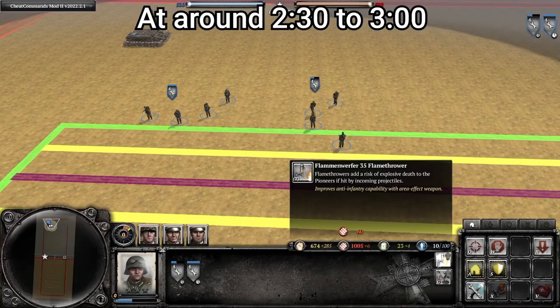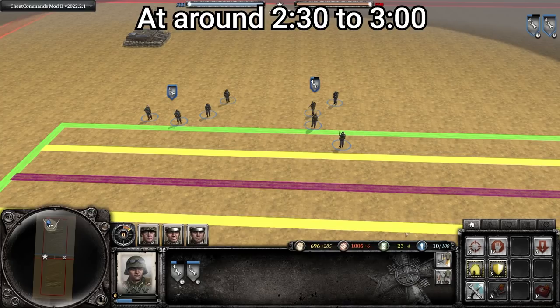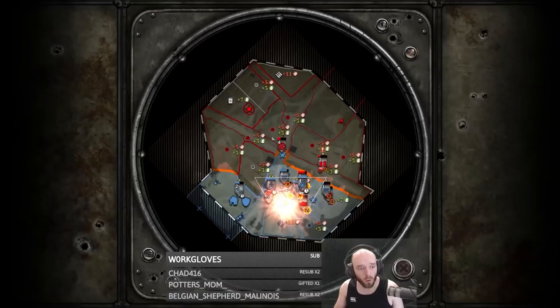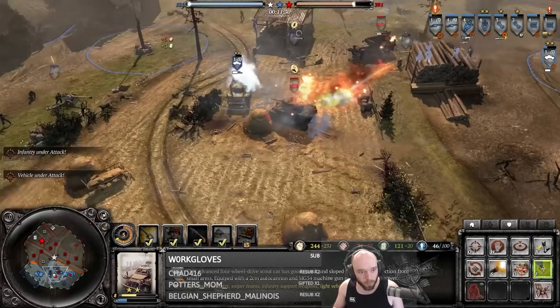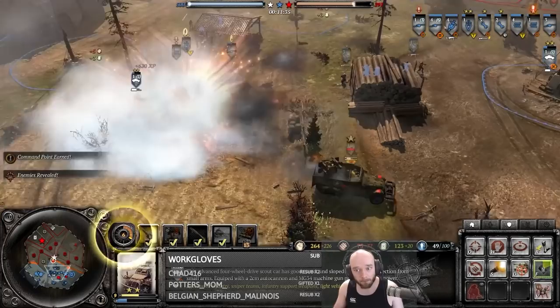For more info on suppression, check out my starter series guide. Your first munitions expenditure during this phase should be a flamethrower for one of your Pioneers — generally whichever is healthier. A teller mine is also a good idea if you see a nice opportunity, and I have won many games by planting an early teller to knock out my opponent's light vehicle. Since you have double Pioneers, you have so many more opportunities to plant cheeky teller mines.